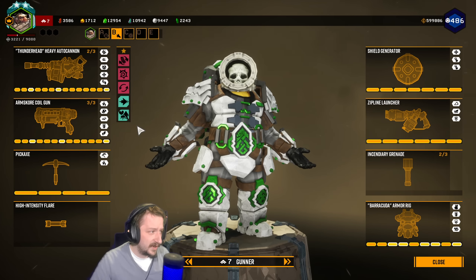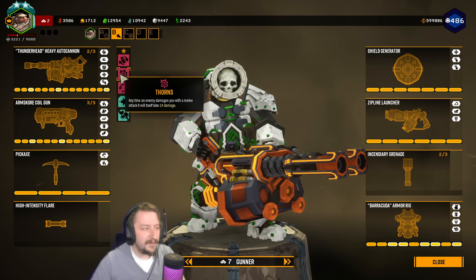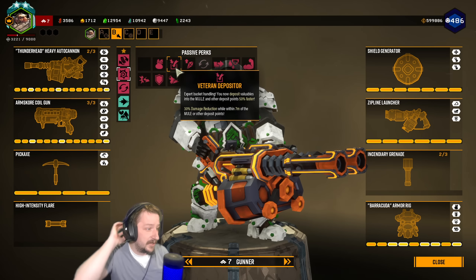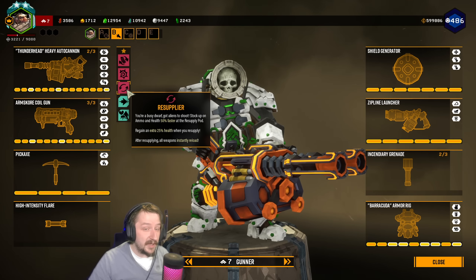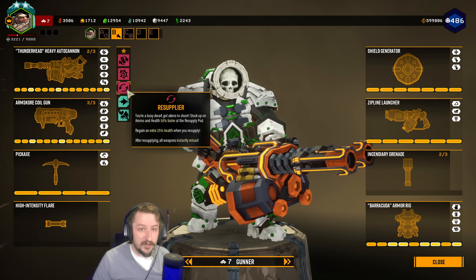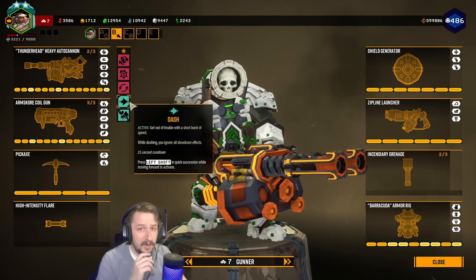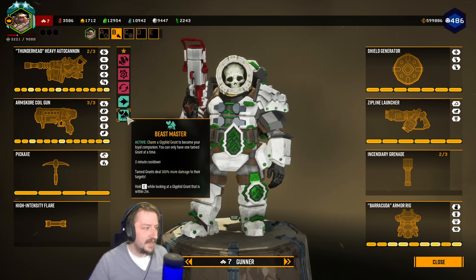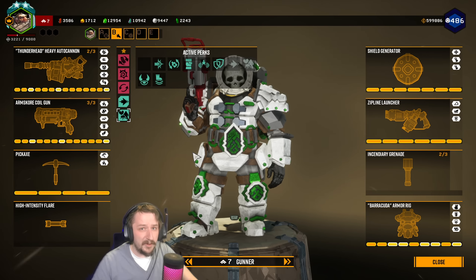For perks, I like taking Born Ready if I'm running the Autocannon — it's also really good with the Coil Gun. Thorns just keeps little things off of us, though Gunner may not need it and you could switch it out for something like Elemental Resistance or a survivability perk like Veteran Depositor. I would highly recommend Resupplyer — you get pretty much all your health back every time you resupply and you take those resupplies faster. Dash to get out of bad situations — I'd recommend it on everybody except Scout. It's really good on everyone else, especially Gunner.